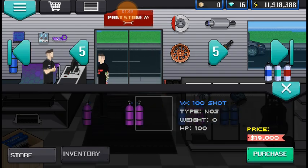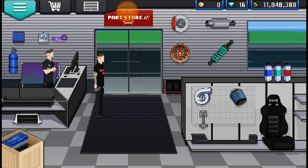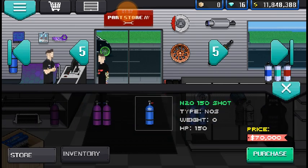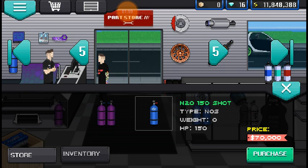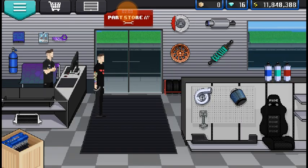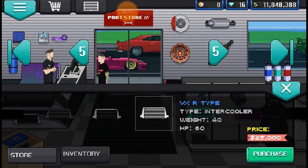For nitrous, I'm going to stick with the 150 shot, even though I should buy the 200 shot. But that would have brought up the price significantly because the 150 shot is $70,000 and the 200 shot is $400,000. No livery, no spoiler. The intercooler is going to be the VXR type, just the simple one.